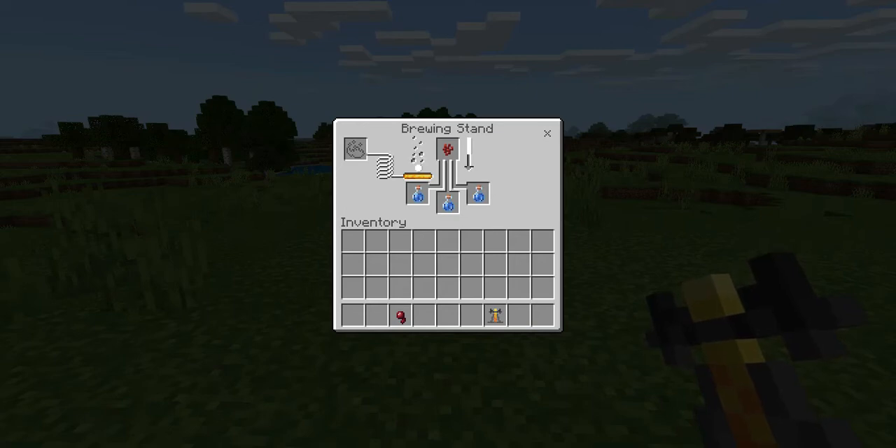Once the arrow goes all the way down, you will have awkward potions. These potions have no effect, but this is the first step to making the potion of poison. You now have your awkward potions, so take your spider eye and put it in the top slot. Again you'll see the bubbles turning white and bubbling, and the arrow turning white and going down.